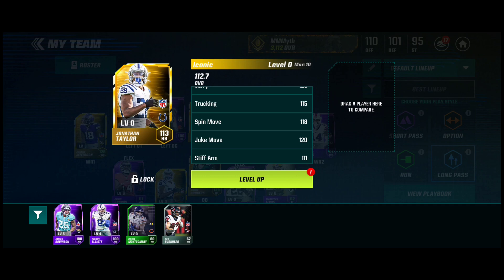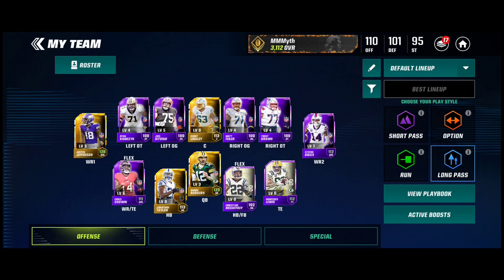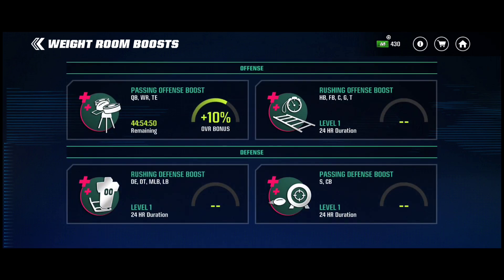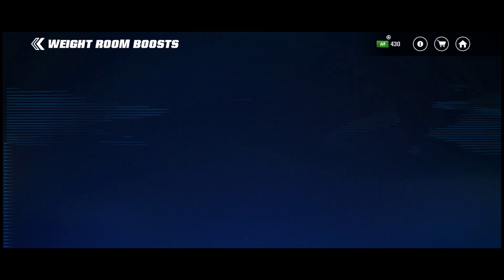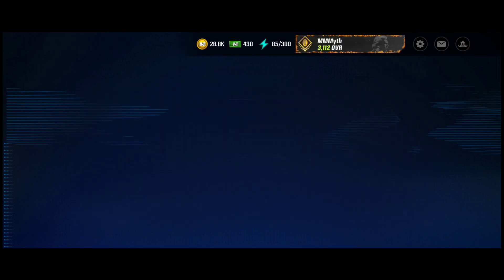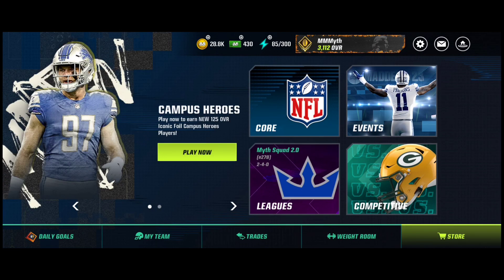His stats start at 113 speed, 117 acceleration, and you guys can see the rest on screen. Insane that we actually got a halfback — I'm loving it. Jonathan Taylor is one of the best halfback cards in the game right now. I thought I had a boost for halfbacks but I don't, so I might save a boost for a higher overall Jonathan Taylor gameplay.